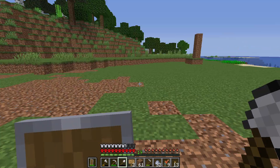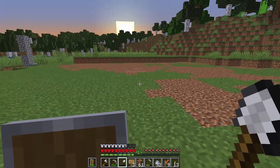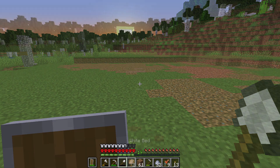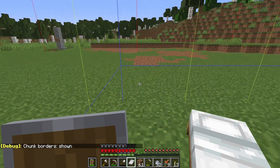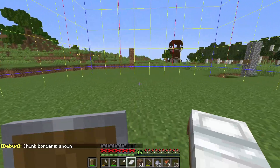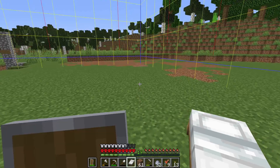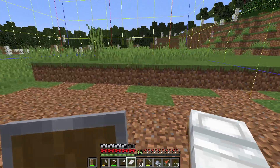The base I'm planning to build is basically two by two chunks - really it's two chunks by two chunks plus three. Let's turn on our chunk borders and see what we've got. There's one chunk, there's two chunks, and that goes out into the water. I want to build it right on the chunk.